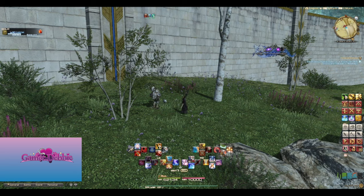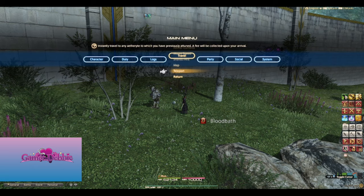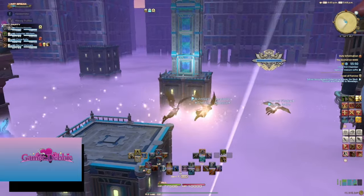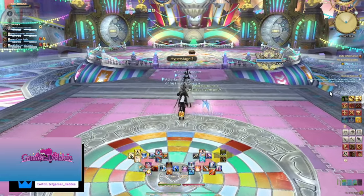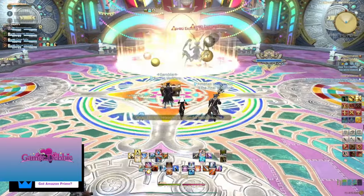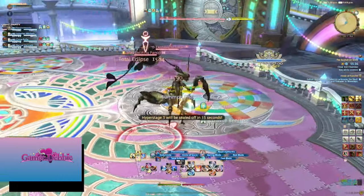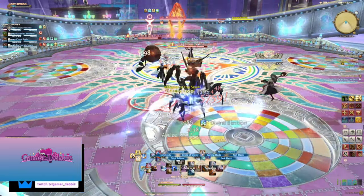These maps have the possibility of opening a portal to an event zone. And these? These are fun. They are full party, so you'll need to bring some friends, but not as many as you might think. We managed to do all of these at level 80 or 90 with only four people, as long as two of them are playing a tank and a healer. It would take me 10 minutes just to describe all the fun things that can happen in these zones, and honestly it might spoil some of the excitement, so I won't.